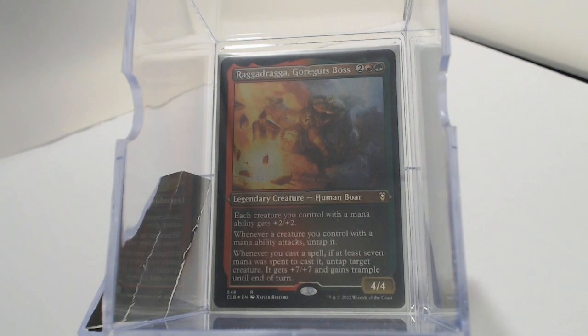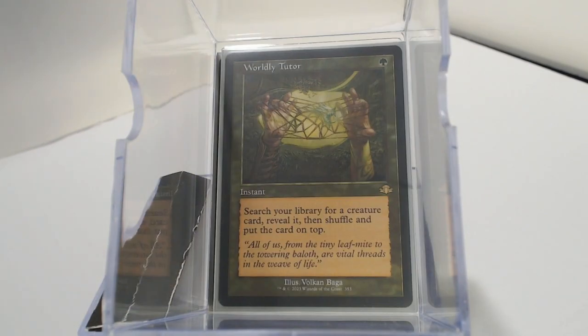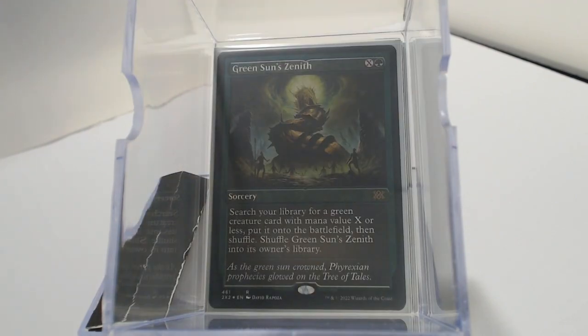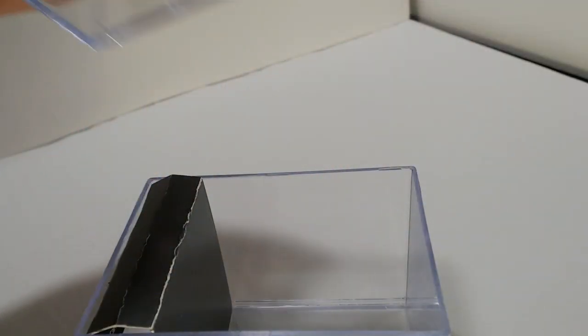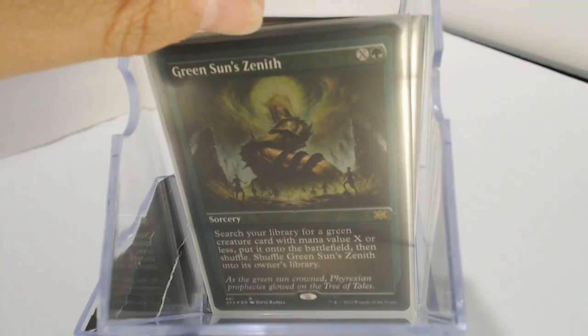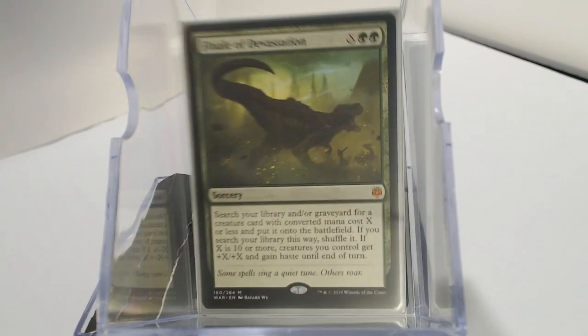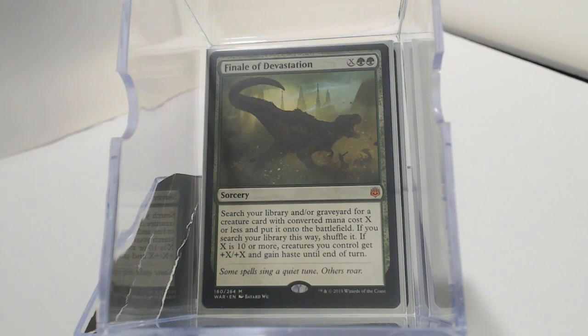So how are we going to get Ragadragga? We're going to use Gamble, Worldly Tutor, Green Sun's Zenith, Shared Summons, and Finale of Devastation. These are going to help us get Ragadragga and some other creatures in the deck to help us go with our game plan of killing our enemies with fire.